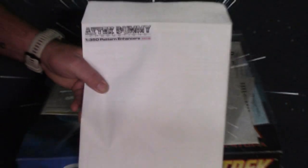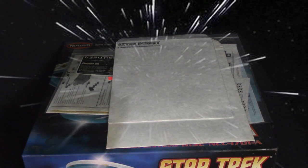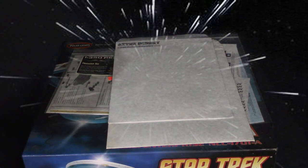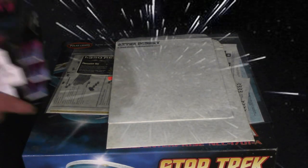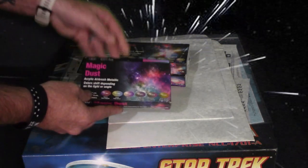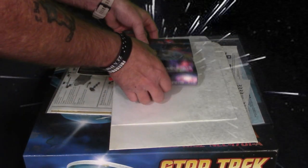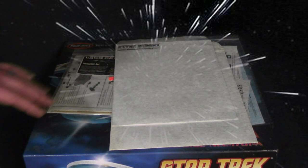I also got what he just released this last year — his pattern enhancers. I'm going to use his pattern enhancers. Now, there are five paint styles for the Enterprise, but I'm going to paint the way I really want to and try to stay as close as I can. I'm also going to try these — these are color shift paints by Vallejo — and give those a shot. That'll help me give different color schemes when the light hits at a difference.